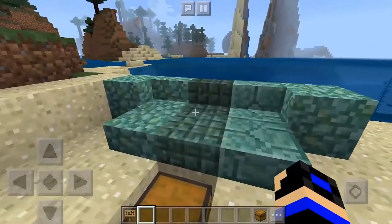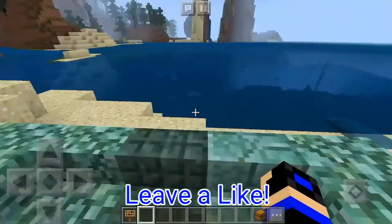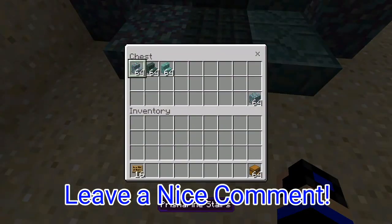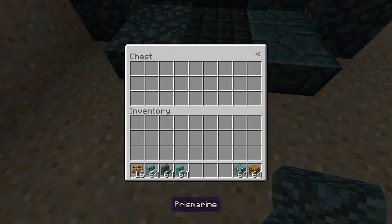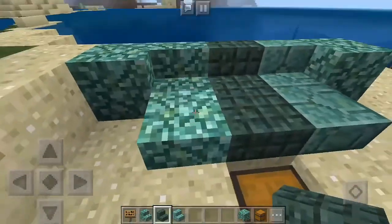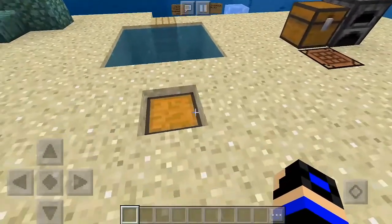The first thing we're going to look at is the blocks they added. They changed the texture of the prismarine block and added stairs for each block — the ones you find in the water temple. We have prismarine stairs, dark prismarine stairs, prismarine brick stairs, and the original prismarine block. They also added half blocks — slabs.